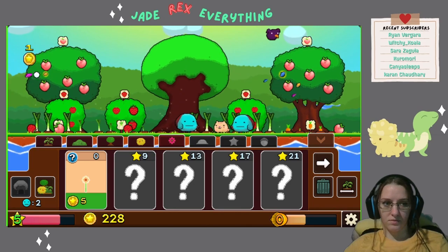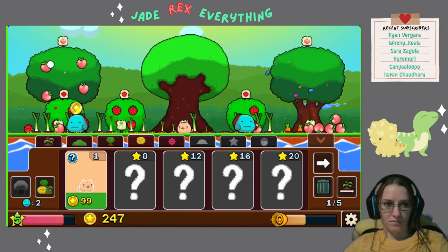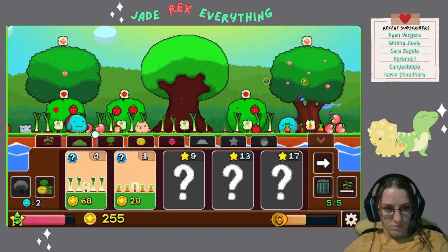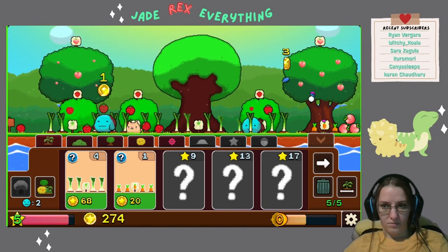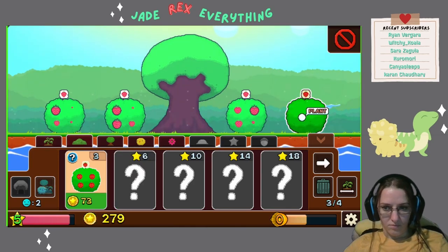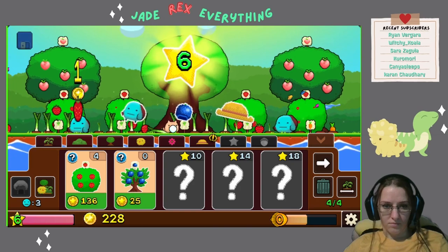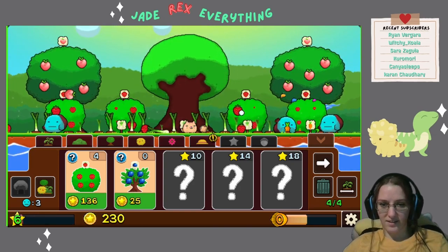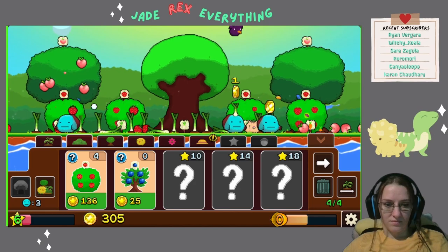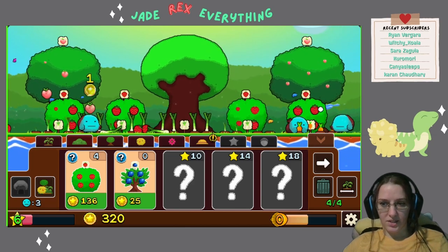Bird took our thing. Yay, we're level six — we got a new one. I got an achievement: Catch ten fish.